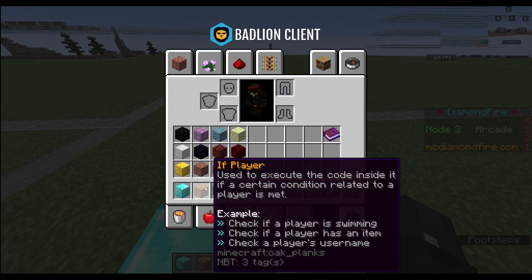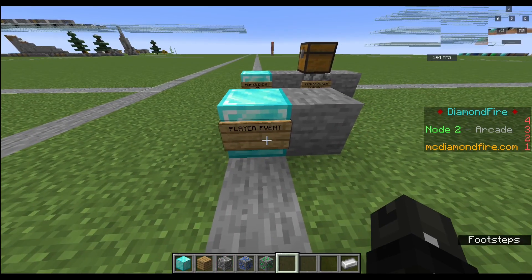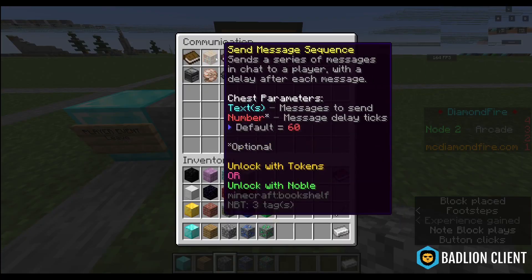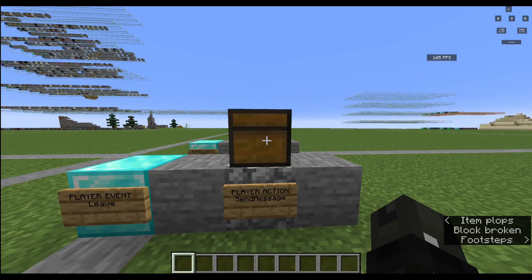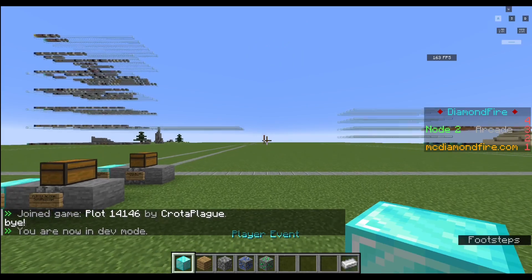I will be getting further into detail about the code blocks in later videos, but I just want to give a brief example of what you can do with the very basics. Here's one more example: when the player leaves, let's send them the message 'bye'. I join — it gives me my potion effect — then I leave, and it says 'bye'.